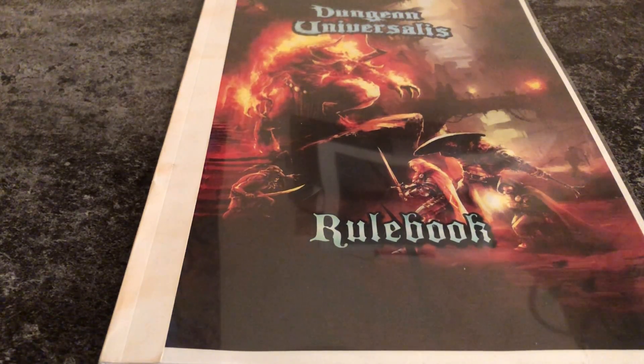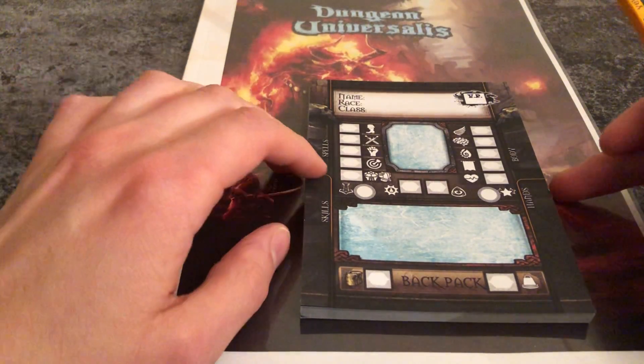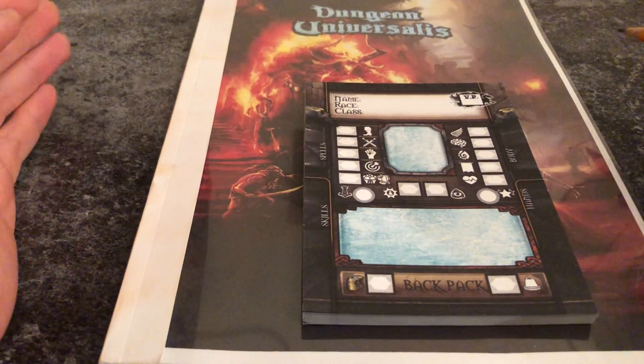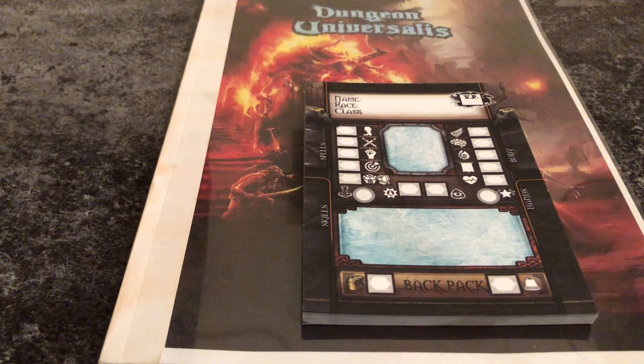Let's have a look at the character sheet. Each character in Dungeon Universalis has a lot of stats, and there is absolutely no difference between a hero, a pet, a mercenary, an enemy of any kind, a demon, a great spider, a bandit boss, or anything else. All these types are characters and share the same stats and attributes. The only exception that makes the difference is that heroes have fortune points.